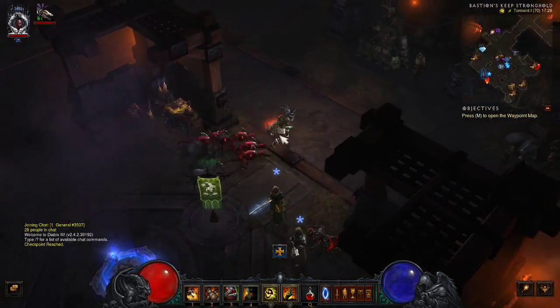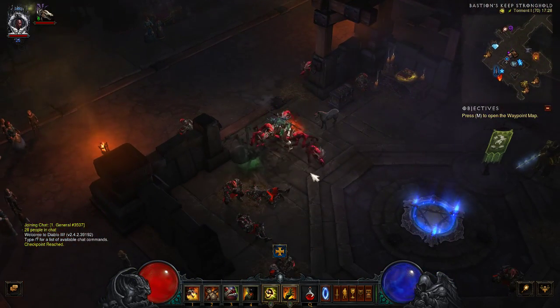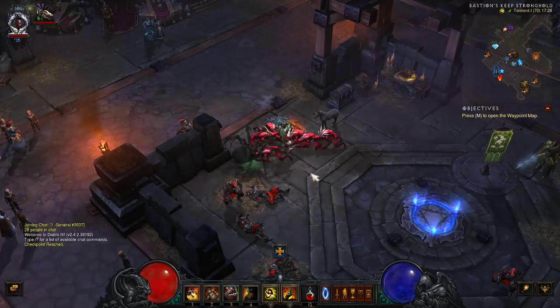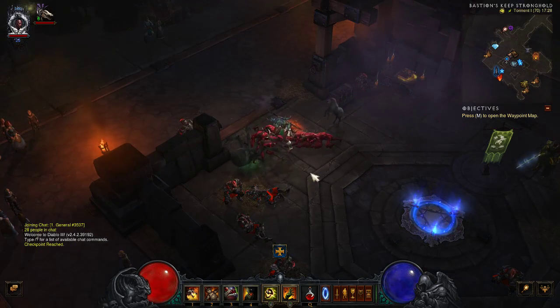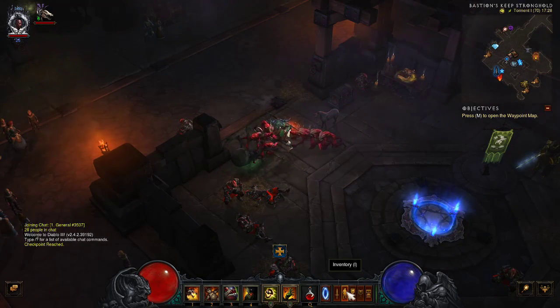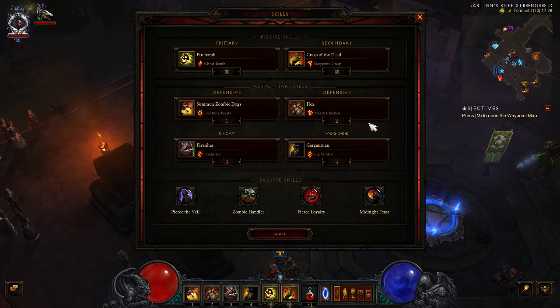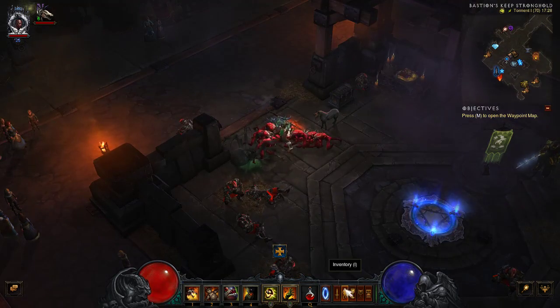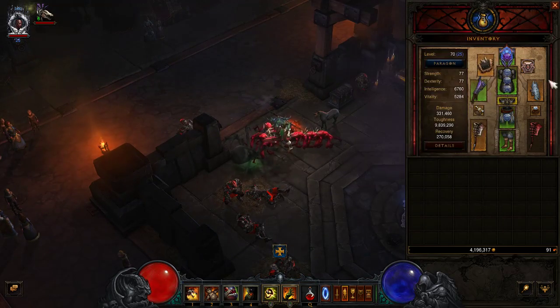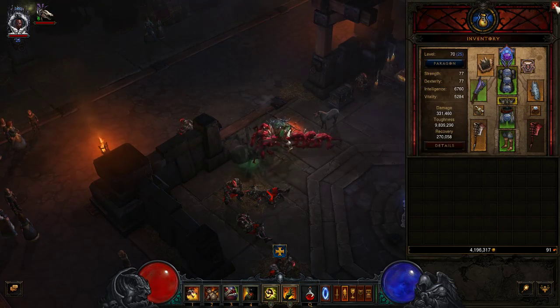The aim of Diablo is to play through a story which involves killing demons and leveling up your character to the best it can be. At the moment, this is a level 70, which is the highest level you can get, with 25 Paragon levels. You get to edit all of your skills that you unlock during the game. And here's your inventory, which you can add gems and special set helms and armour you unlock during the game.